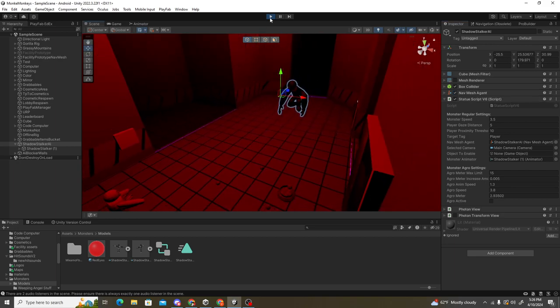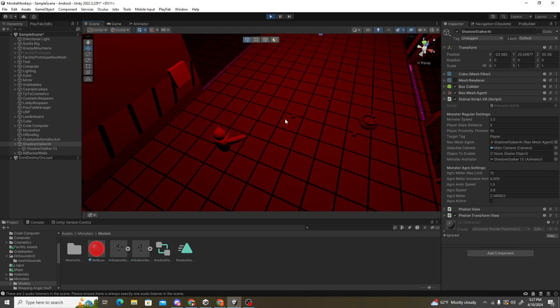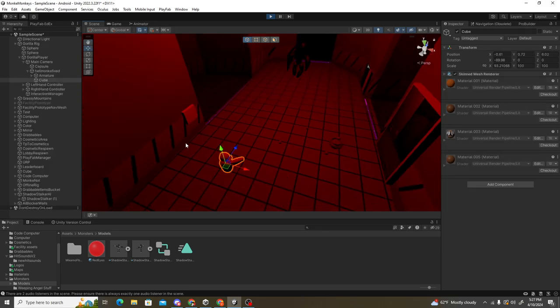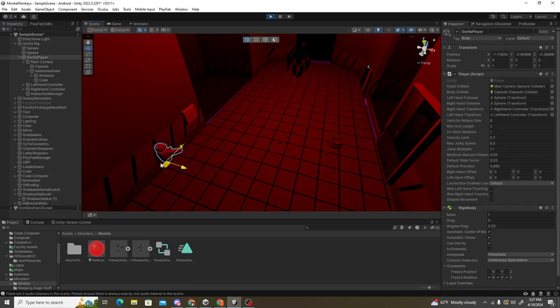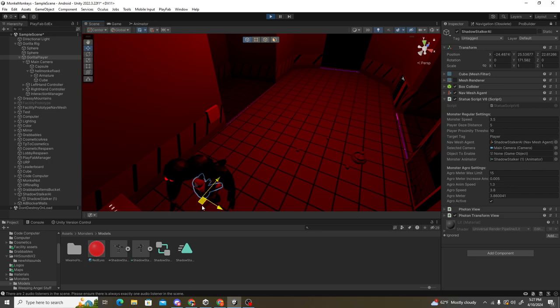Let me restart the game real quick — okay, this is what it looks like. As you can see, the player is looking at it right now and the aggro meter down here is gaining, or increasing. Once that reaches the max limit you set, it'll turn on the aggro move and it will move even while the player is not looking at it. Aggro is active right now — I forgot to lock it.